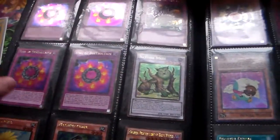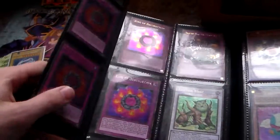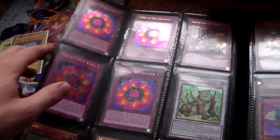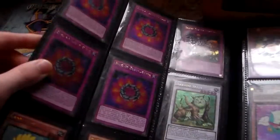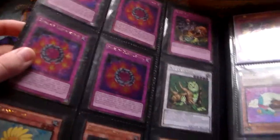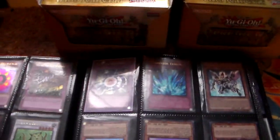I bought a couple boxes of Premium Gold 2 at my local Walmart because they just reprinted it in unlimited edition. I was pretty happy about the pulls — I actually ended up pulling a Ring of Destruction and a Number 101 out of every pack. The Number 101s I just sold locally. That's why there's a bunch of gold stuff in here.